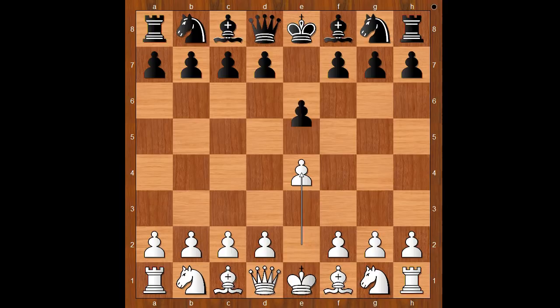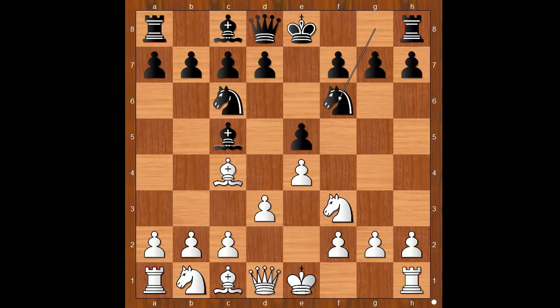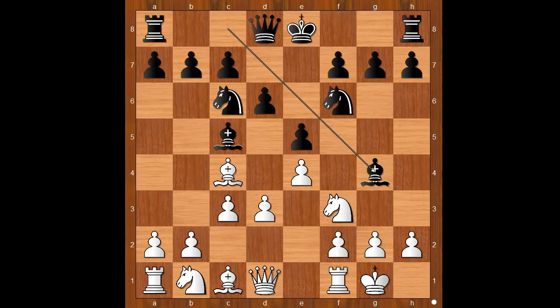Spencer started with e4, Rubinstein played e5, knight to f3, knight to c6, bishop to c4 — the Italian Game — bishop to c5, d3, knight to f6, castling, d6, c3, bishop to g4, pinning the knight.